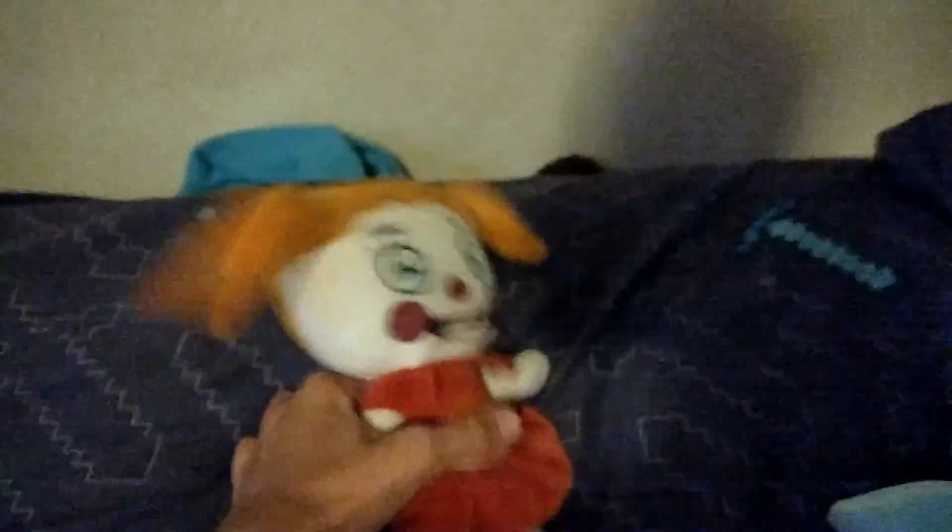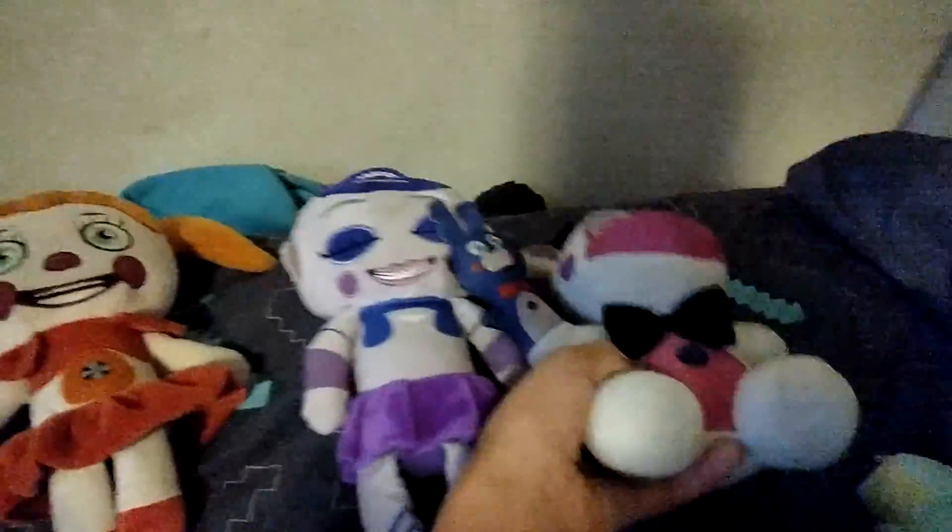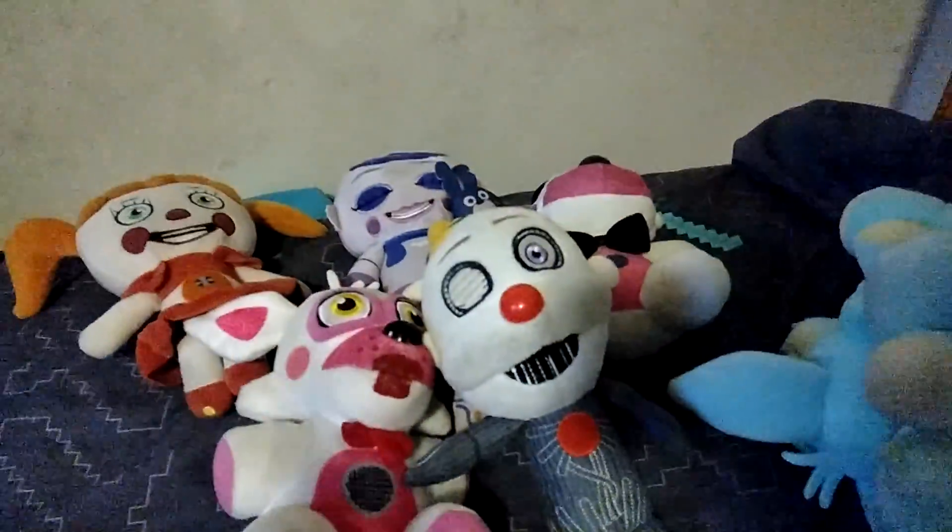I don't have any FNAF 4 plushies either, so we'll move on to Sister Location. Circus Baby, Ballora, Funtime Freddy, Bon-Bon, Funtime Foxy, and Ennard. These are all the Sister Location plushies — I have the whole set, except I still need Bonnet, the super rare one. That's what I really want.